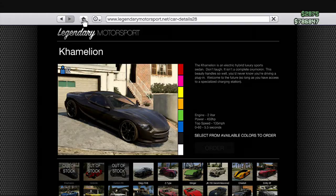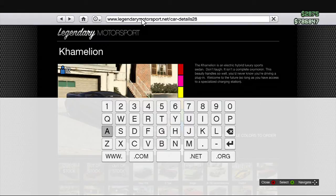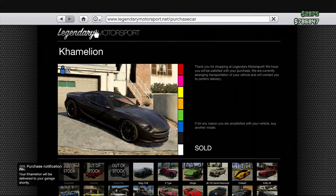What you want to do is then go on the Home button again, go across to URL, press B and A really quickly on the URL, and then you want to go back on the URL to the slash right there, type in 'Purchase', then 'car', just like that. Then you want to hit enter, and there you go — it's going to say 'Sold', your Chameleon will be delivered to your garage shortly.